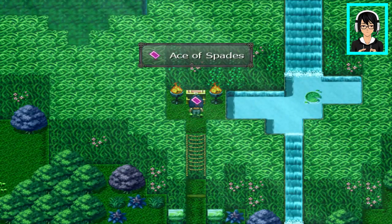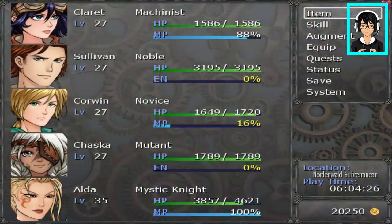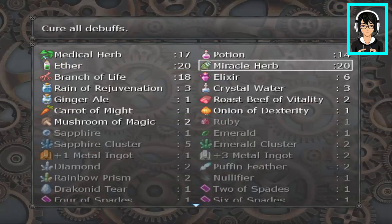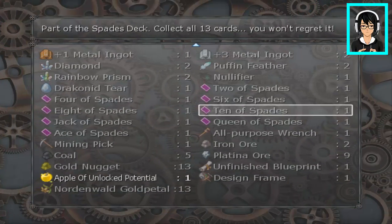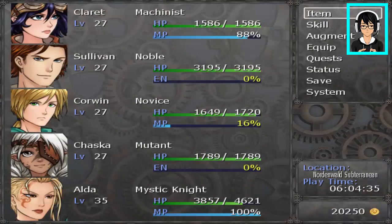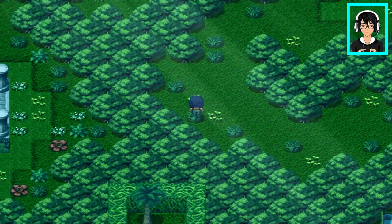Ooh, Ace of Spades! Do I have a complete set now? Let's see — 4, 2, 6, 10, 8, Jack, Queen, Ace... and still a lot. We still need a lot of them. But okay, let's continue. Now they open the blue button, so yep there it is — unlocked.